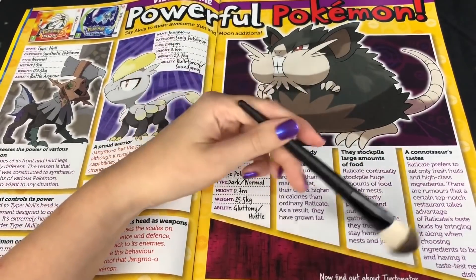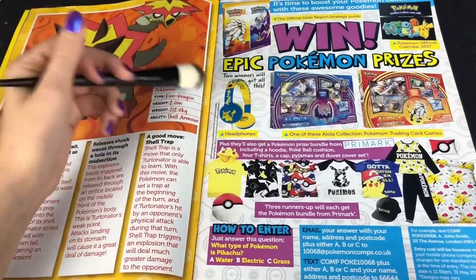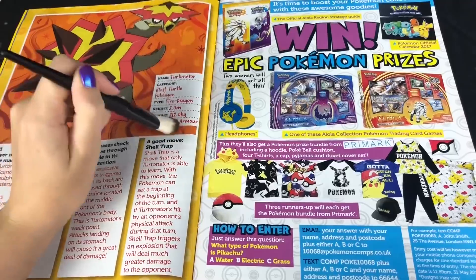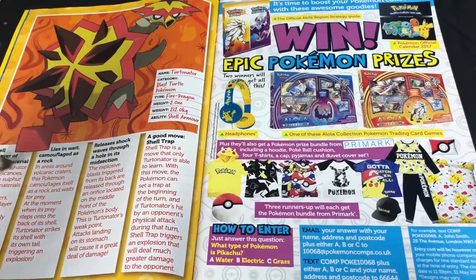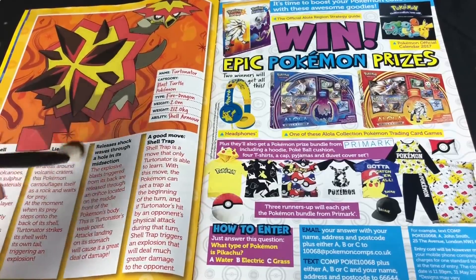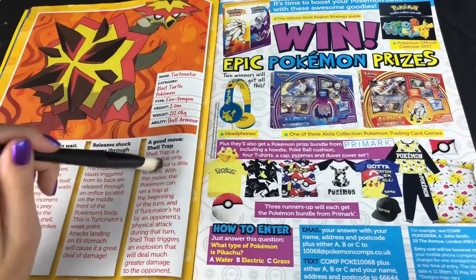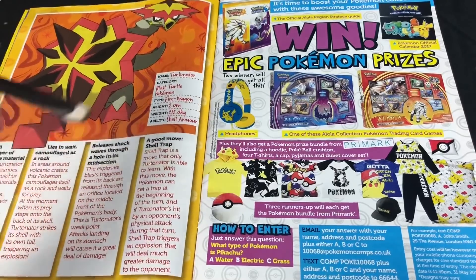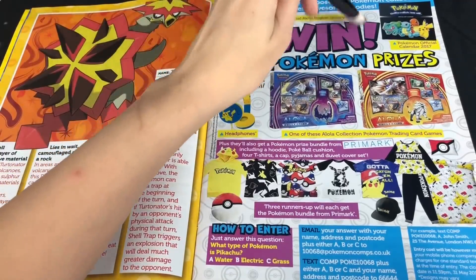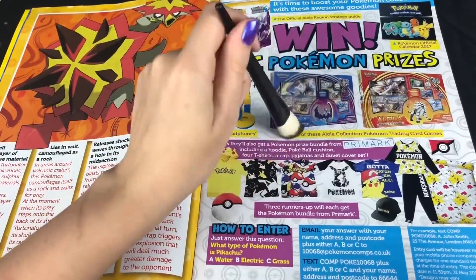They stockpile large amounts of food. I've got Turtonator here — I like both of these. Fire Dragon type, Shell Armor ability. Its shell has a layer of explosive material. It lies in wait, camouflaged as a rock, and releases shockwaves through a hole in its midsection. A good move is Shell Trap. You can win epic Pokemon prizes — I would very much like these.